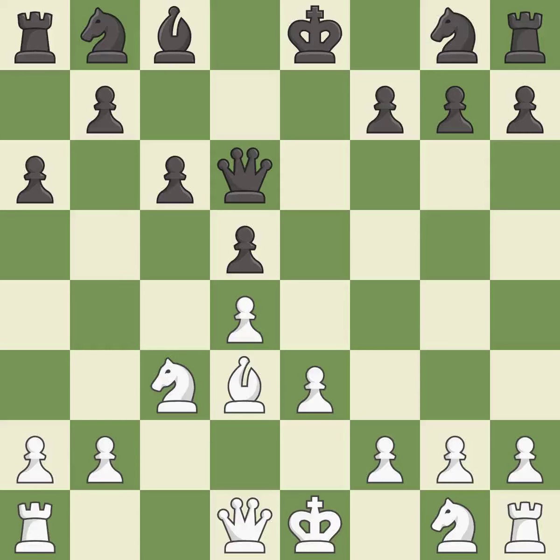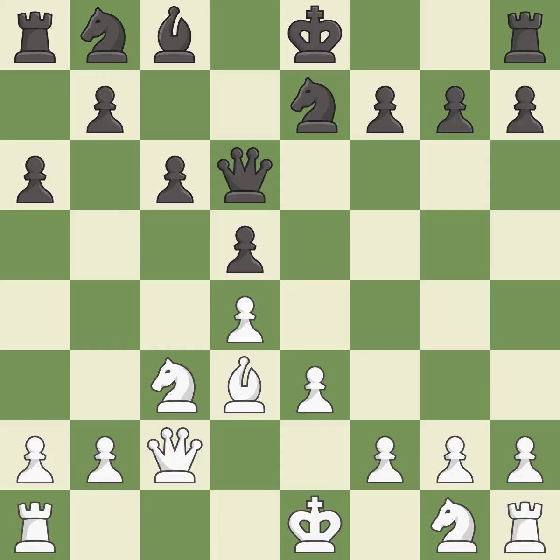This activates a bishop by developing it off of its starting square — it is excellent. This activates a knight by developing it off of its starting square — it is excellent. This activates a queen by developing it off of its starting square — it is excellent. This blocks an attack on a vulnerable pawn.